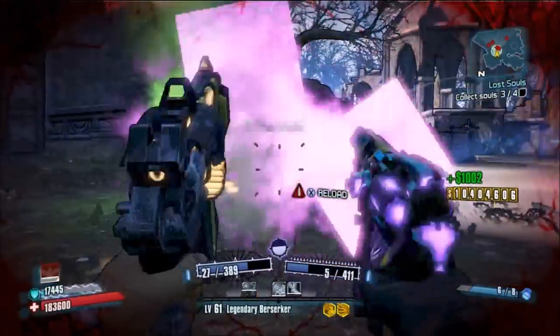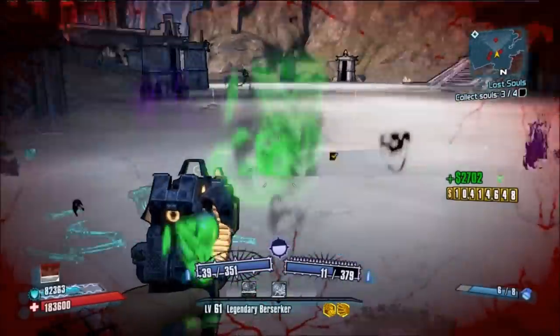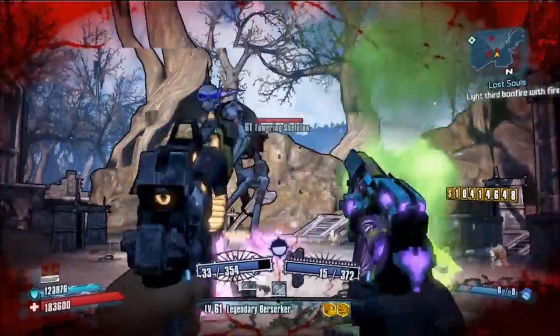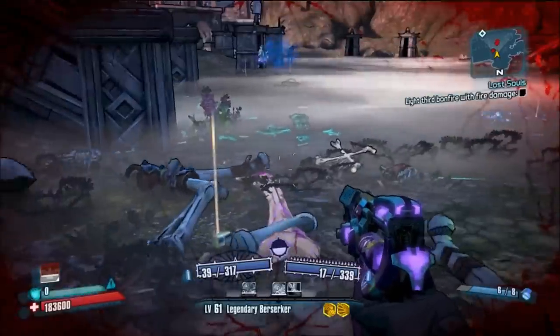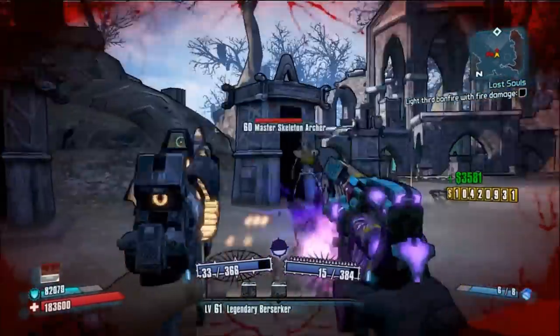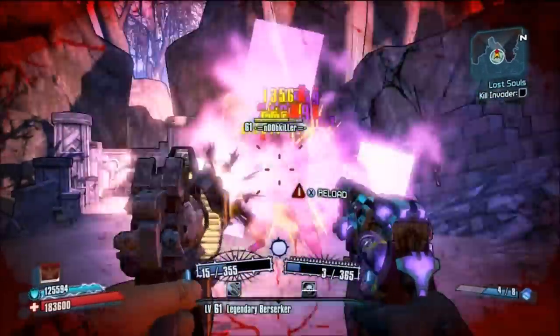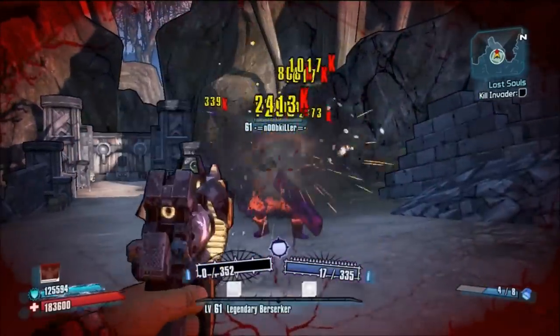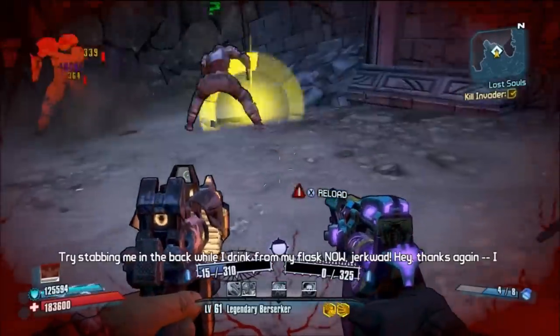If you have a Norfleet, 6 shots can down an Ultimate Badass easily. The damage you can do as a result of this gun, if you use its properties correctly, is just mind-boggling. I hope you enjoyed this video — try out these tactics. I've only tried this as a Gunzerker, so I'd be interested to try the Nukem and Norfleet strategy for my other characters. I hope you enjoyed and, as always, have a good day.